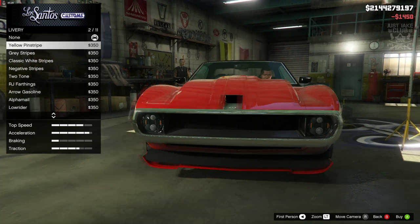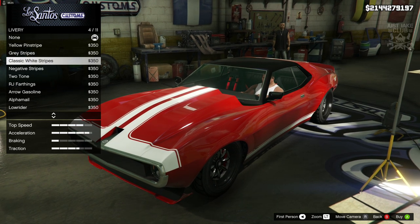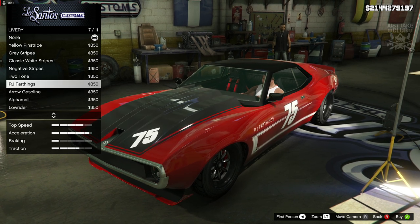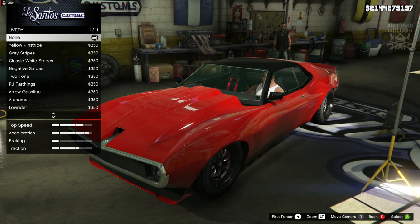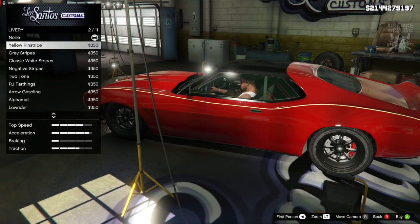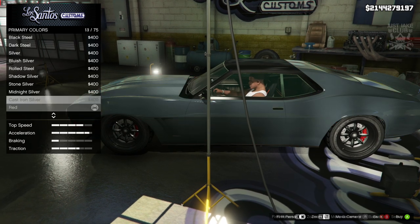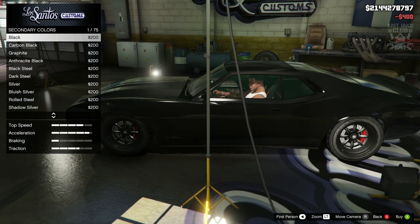For the livery, I've had a flick through these before and I'm pretty sure we can't get the livery we need — the two vertical stripes on the fender. You've got two vertical gold stripes going down there and we can't get anything like that unfortunately. The closest thing we can get is a yellow pin stripe but we're not going to use that. So that brings us to the resprayer — we'll go primary color, classic, and purchase black. We'll also go secondary classic and purchase black.